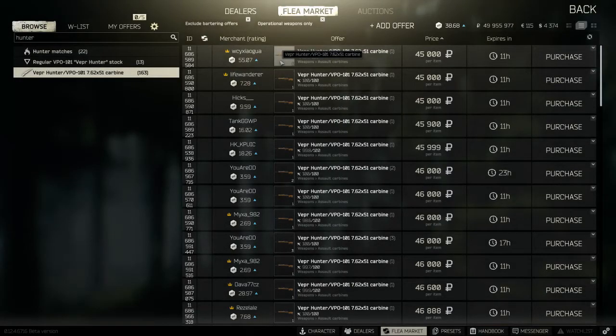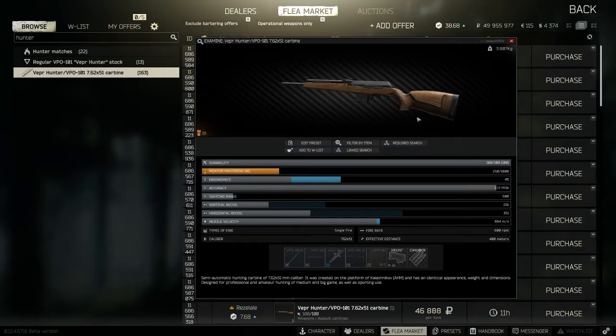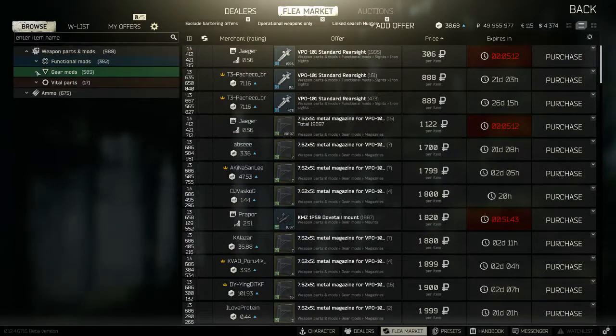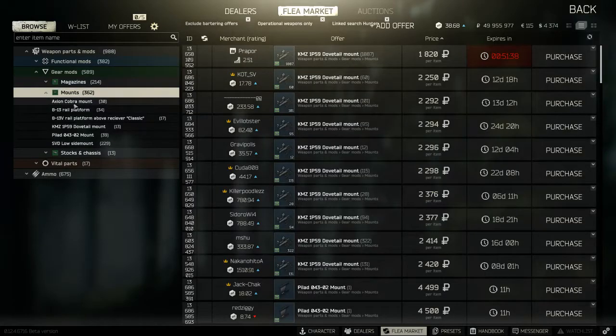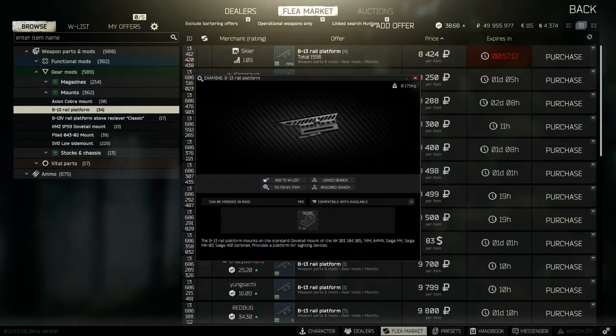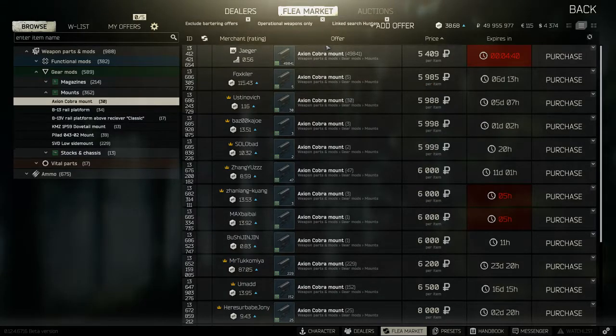Some of our other value starter weapons don't have as much possibility for modding. The Hunter, for example, pretty much can't be modded at all. The best thing you can do here is this dovetail-style attachment on the right hand side. On this mount you can attach a few different things - the SVD side mount, which is very popular, and also the Axiom Cobra or the B13, and all of these allow a Picatinny rail to attach two times, four times, and similar optics. If you go for the Axiom Cobra, there is actually a side mount where you can put a laser, so you can fight with a Hunter at both long and short range.